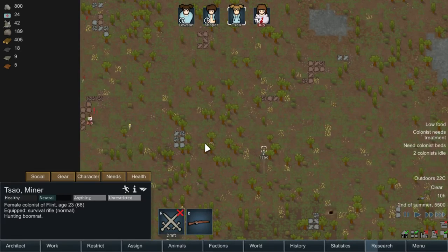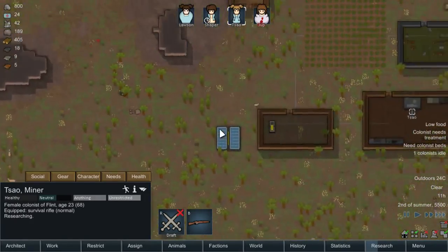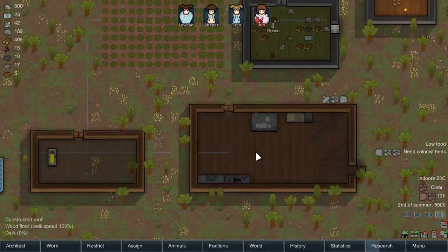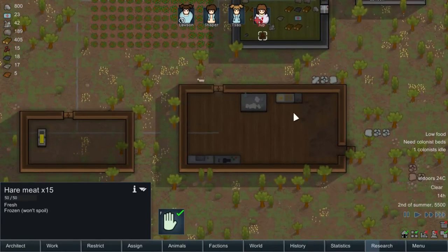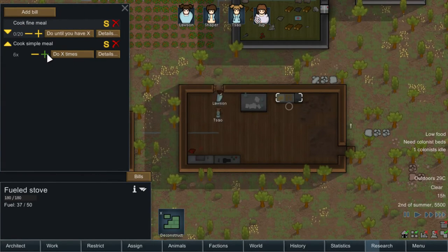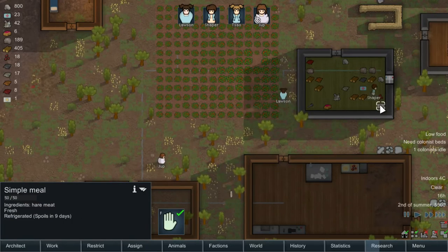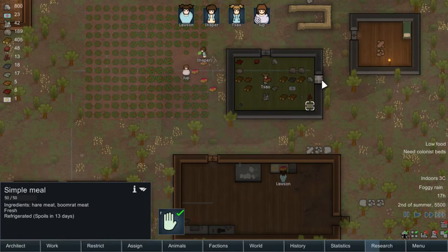There we go. The boomerat apparently explodes, so we'll butcher that up. Loris here will get into bed and rest. Butcher some food — a simple meal until we have 10, just to be on the safe side. So we have food coming in. It will be refrigerated so it won't spoil as long. You can also freeze it and it will last a whole lot longer.